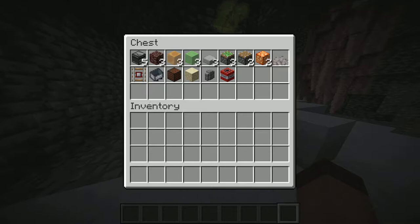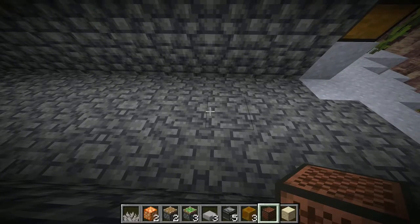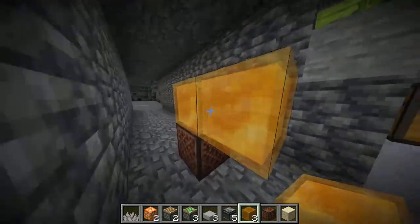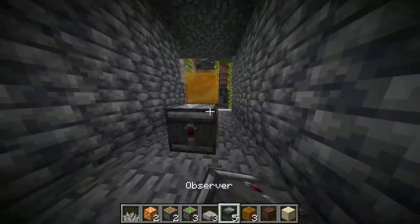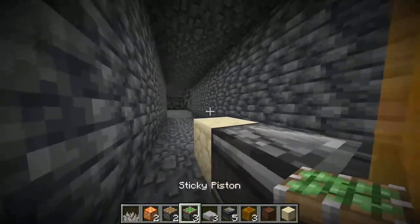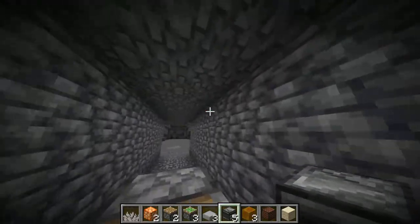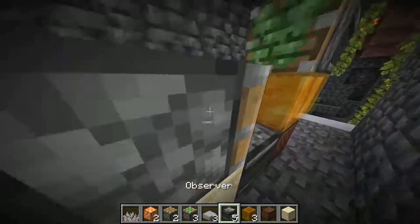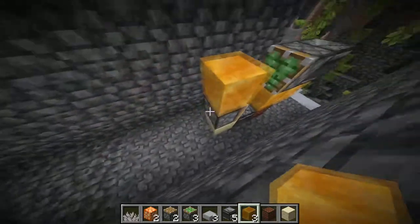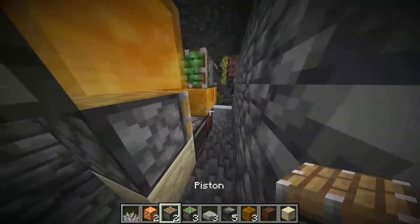Starting off right now: take your note block, place it here. A honey block on top of the note block. One facing outwards and an observer with the dot facing this way. Then sandstone, a sticky piston facing backwards, an observer with the dot facing forward, a sticky piston, one block gap, a honey block on top of the sticky piston, and an observer here with a normal piston.